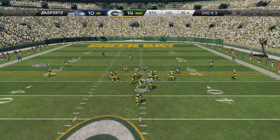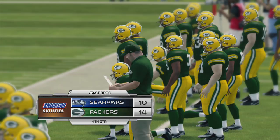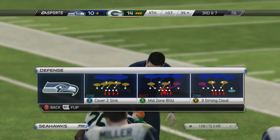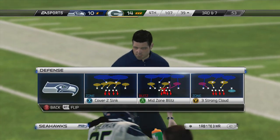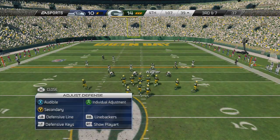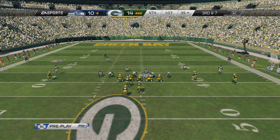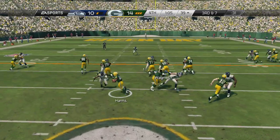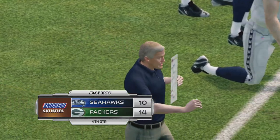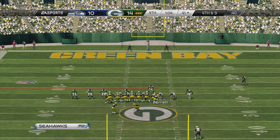Second down coming up — they feed the running back, swallowed up behind the line of scrimmage. The Packers come to the line, first down marker is at the 32. Finley is usually a tight end, but he's in the backfield this time. Third and seven — Harris is going to take it on the counter. You're near midfield, it's fourth down — punt it. Play field position, make the other offense drive the length of the field to score.